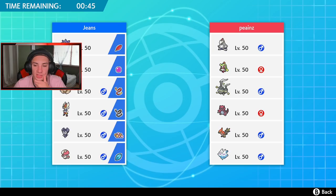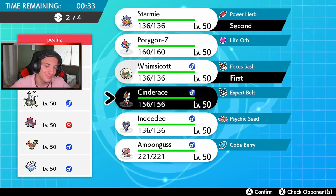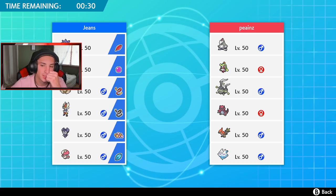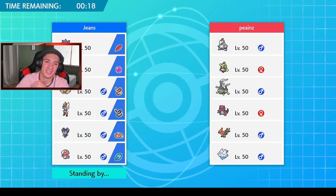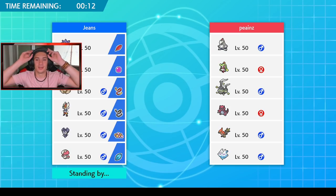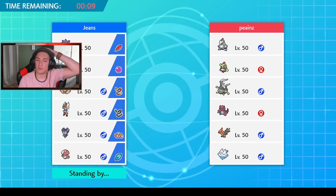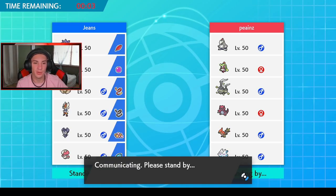Should I lead with Indeedee or Starmie alongside Whimsicott? Starmie could be nice — we can potentially dump on Pokemon with Meteor Beam and get that Special Attack boost, especially against the Hail team he probably runs. We're going Starmie, Cinderace, and Porygon-2. Actually, switching to Indeedee because I like the Psychic Surge with Starmie and the Psychic Seeds — unless that Weezing sets Misty Terrain, one of its abilities.